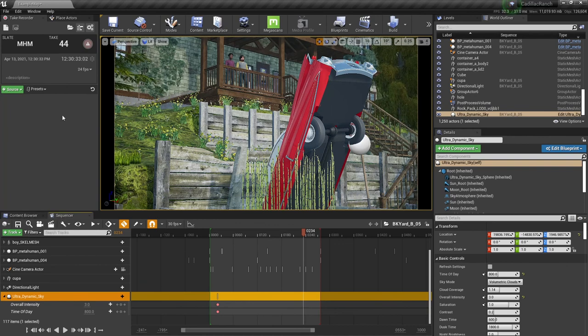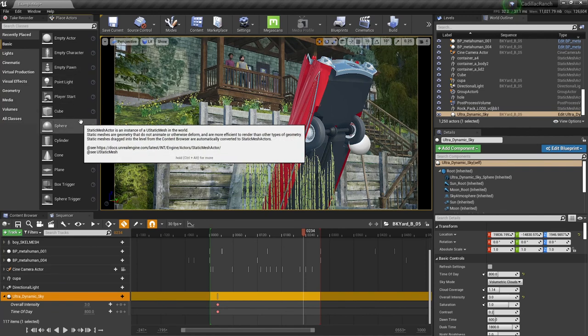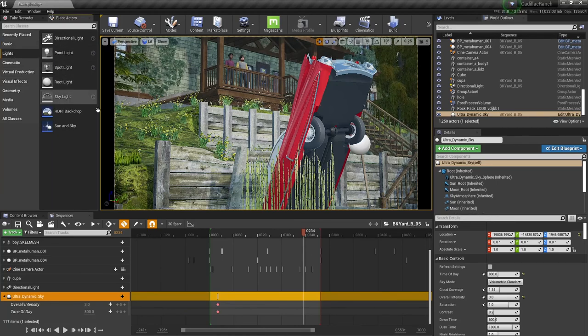For interiors, the Edith Finch assets may have had some lights built in, but if not I threw in some point lights wherever I needed them. There was a scene at Cadillac Ranch where she was dark due to shadow, so I threw in a rect light. I was originally using an HDRI plugin, but once I got Ultra Dynamic Sky I used that for everything exterior. Interiors I just threw in lights wherever needed.